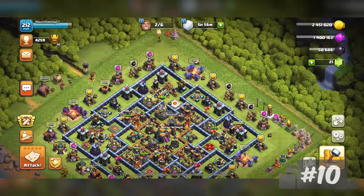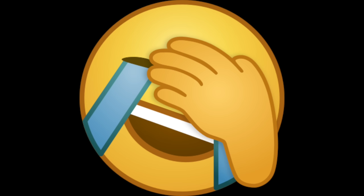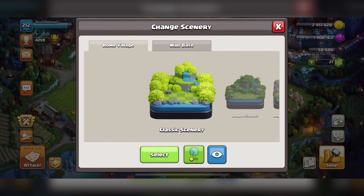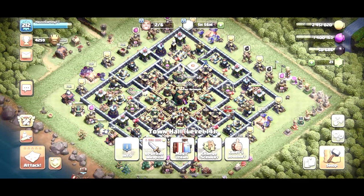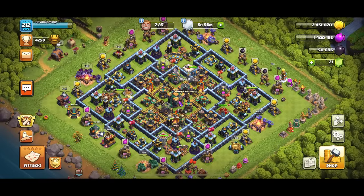You go back to the default scenery right now and then. This is assuming you have a different scenery in the first place, but does anyone go back to the default one just to see how it looks? I feel like you kind of forget what it's like and it always catches me off guard. Why is it so green and empty?